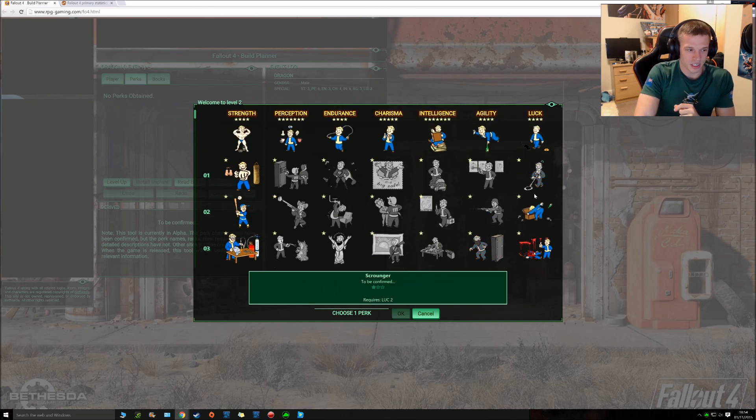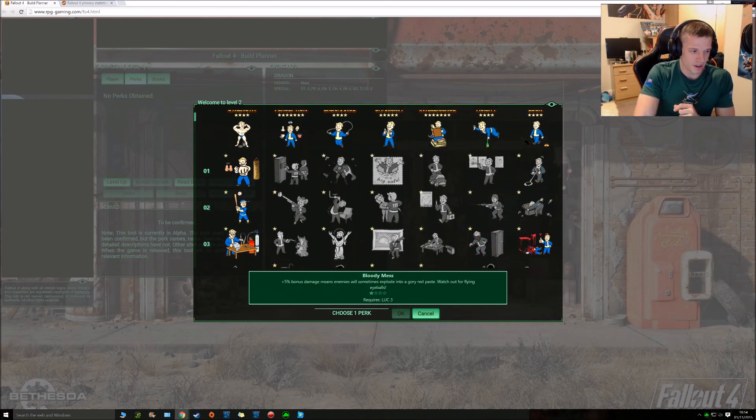And Luck — all the way to 3. Bloody Mess — 5% bonus damage, means enemies will sometimes explode in a gory red paste. Watch out for flying eyeballs.